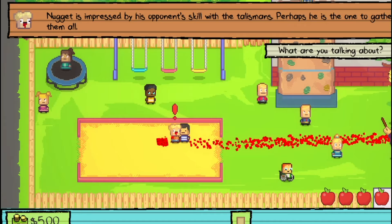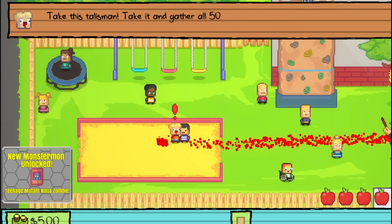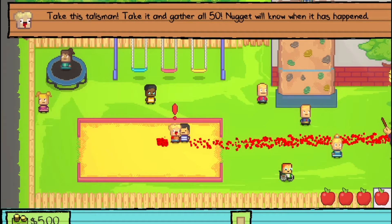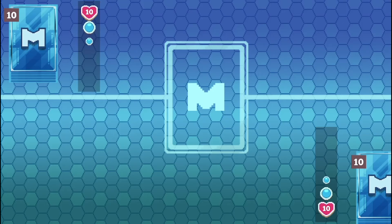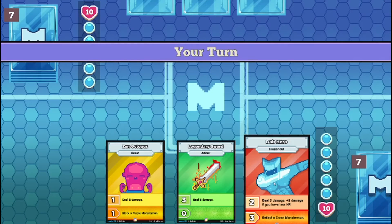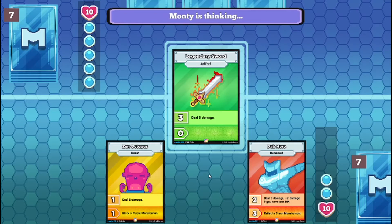Nugget's impressed by his opponent's skill with the talisman. Perhaps he is the one to collect them all. Take the talisman and collect all 50 - Nugget will know when it happens. You're weird. I just wanted to battle. My green deck is formidable. I summon Legendary Sword in attack mode.